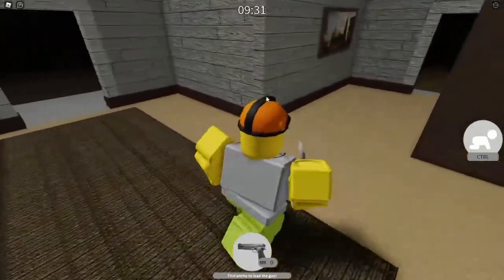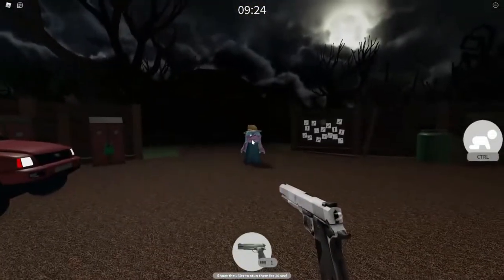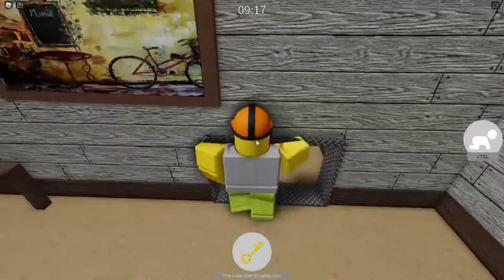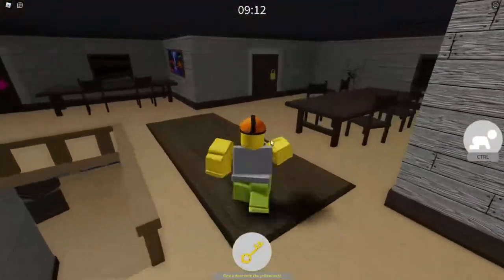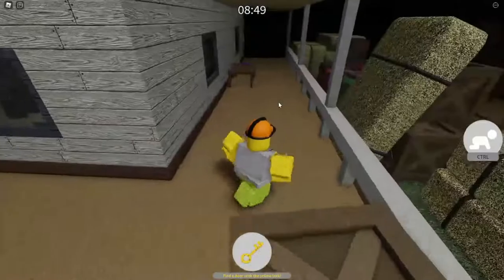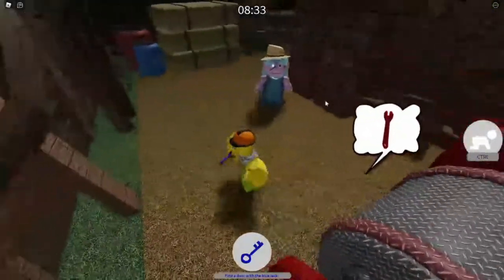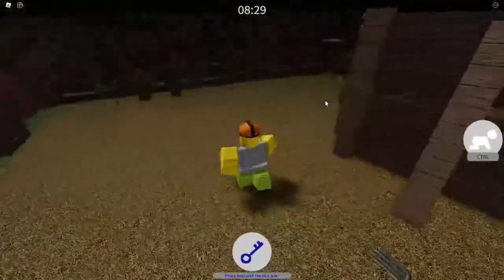We're just going to grab the ammo for the gun real quick. What time does he spawn? We got them now. What does the yellow key do? Does it go upstairs anywhere? Oh, it does. Hello there. Oh no, it's farmer lady. We got a blue key and a green key. So maybe the certain colored wrenches go to the certain colored thingy-ma-bobbers.